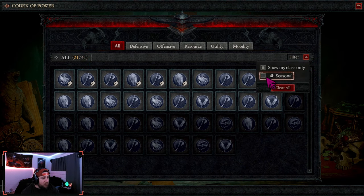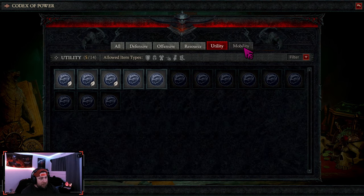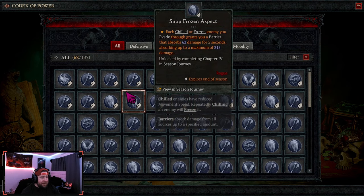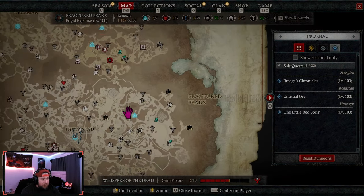This includes our seasonal and non-seasonal — we have 137 if you include all the classes in the game. So we have 137 different powers put into five different categories. Most of these powers are pretty generic, and most builds are going to be using different powers that are not exactly on here.